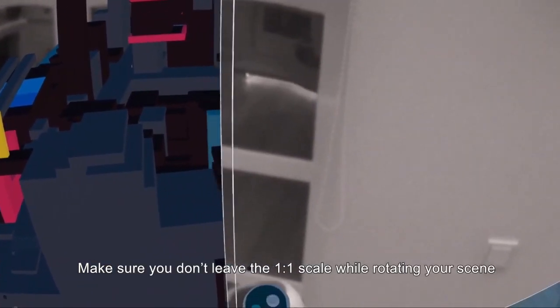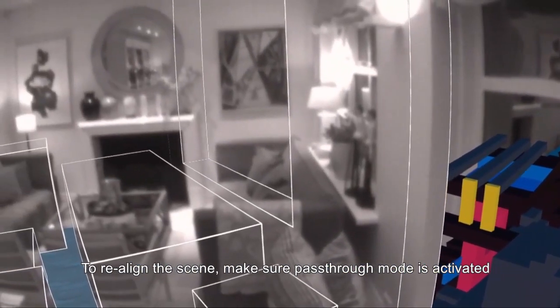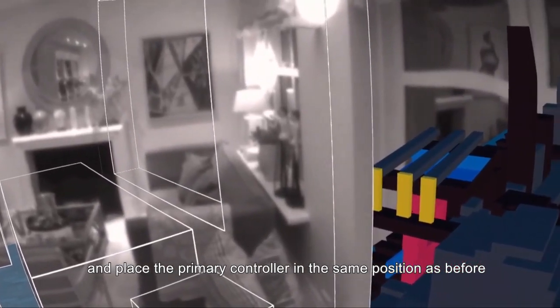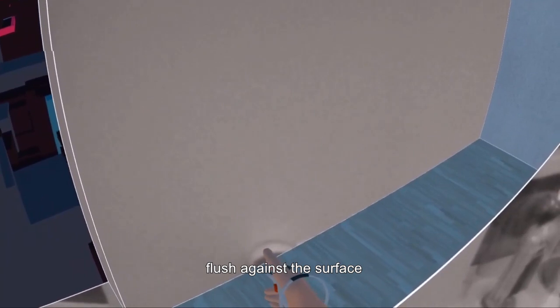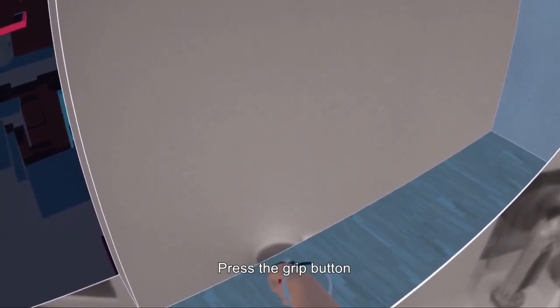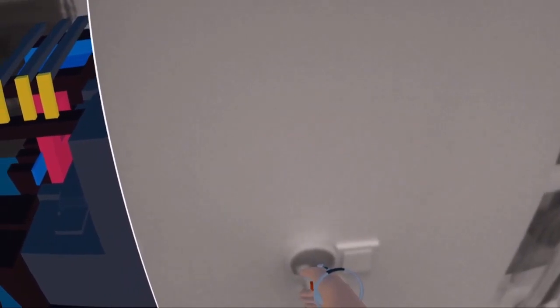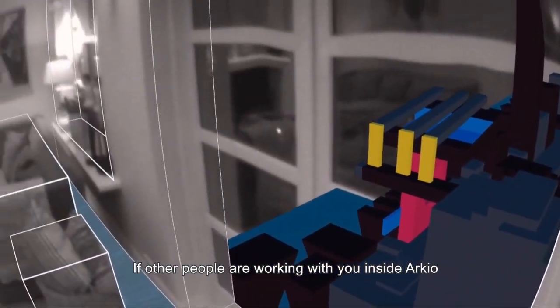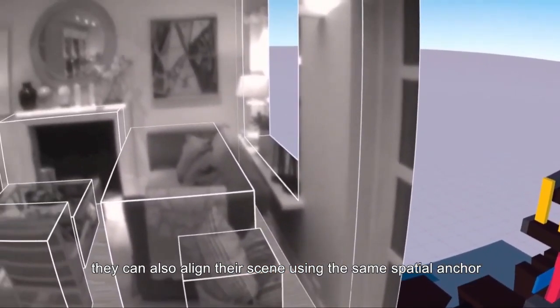Make sure you don't leave the one-to-one scale while rotating your scene. To realign the scene, make sure pass-through mode is activated and place the primary controller in the same position as before, flush against the surface. Press the grip button and keep it pressed until you see the progress bar complete. If other people are working with you inside Arceo in the same physical space, they can also align their scene using the same spatial anchor.